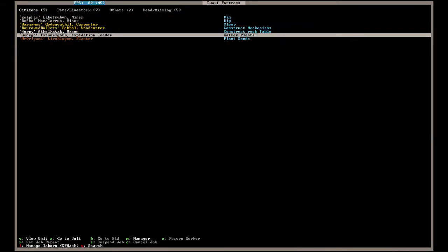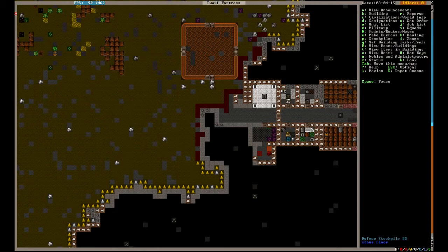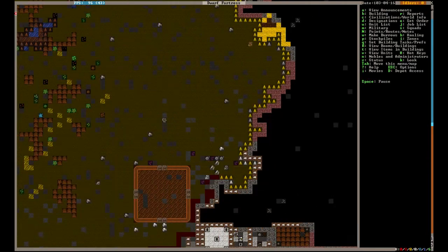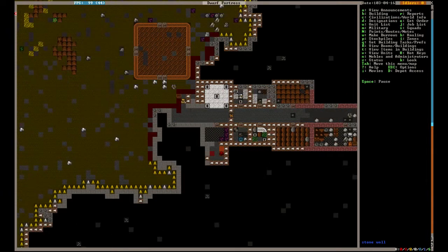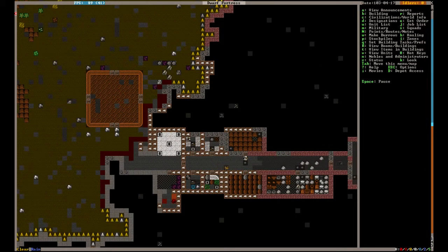George is once again the expedition leader. We've got our miners, we've got our masons, we've got our planter — right now everyone is doing important things. Things we would like to start building: we're going to build five wooden cages, and it'll come into play a bit later. Because we're going to start building some traps — there are some rudimentary traps to help with base defense.